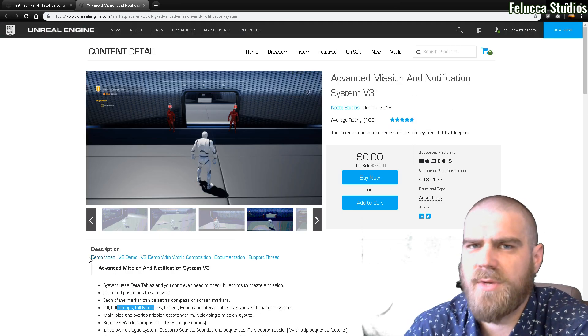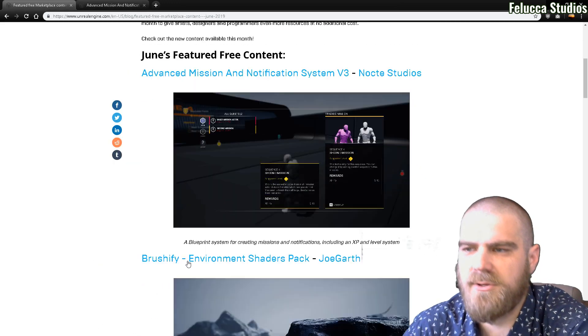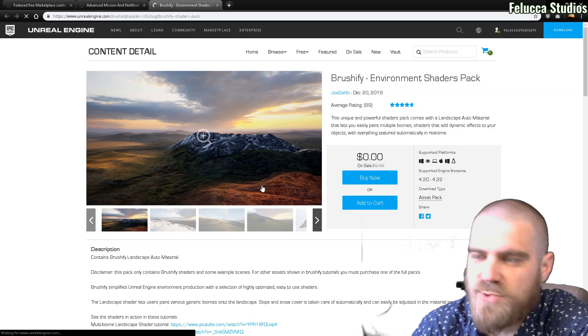If you guys don't know, a really easy way to just purchase all of these at once is just add to cart here, and then go on to the next one, and then check out when you have everything in your cart. That way you don't have to buy each one.